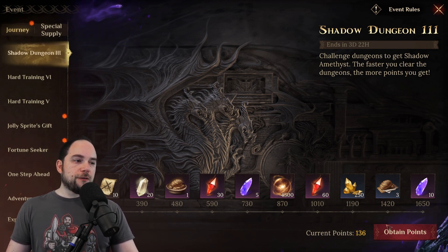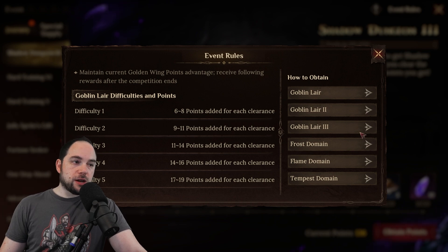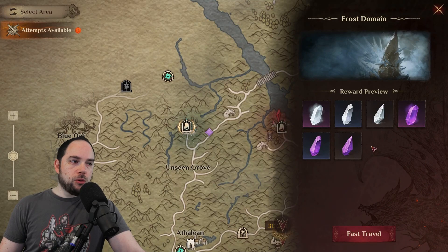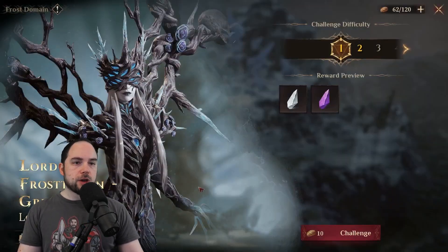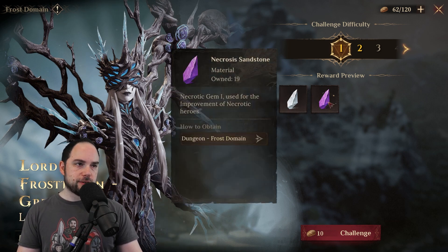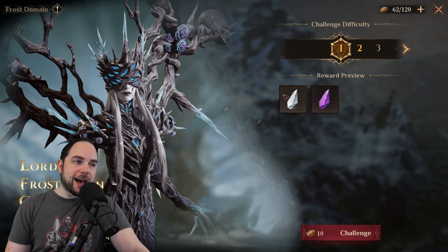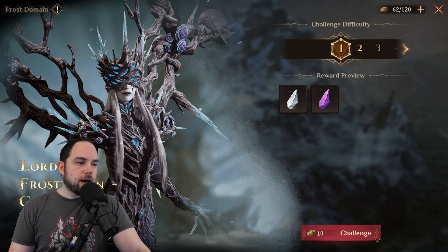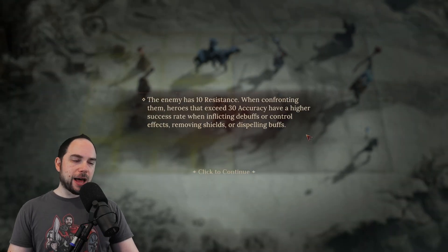To get some points now, I can go to different dungeons including the Goblin Lair, Frost Domain, Flame Domain, and more. Let's go into the Frost Domain — we'll fast travel over and battle through to get some points. The reason you fight this boss is to get currencies that level up your heroes. You need them to get past level 30 and beyond. I'm currently gated at level 50, so let's blast our way through.